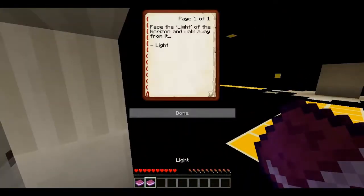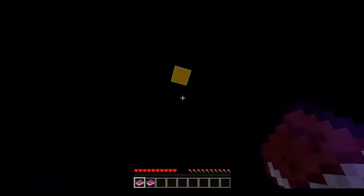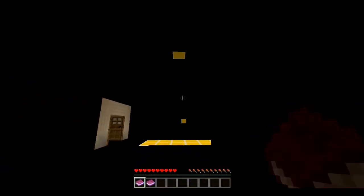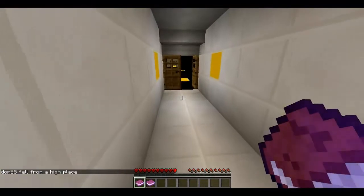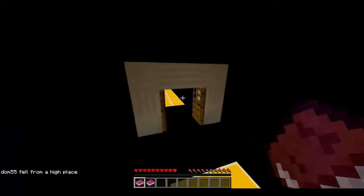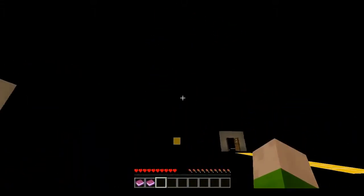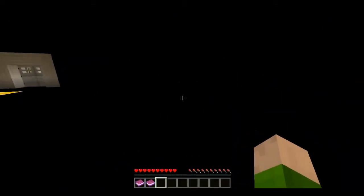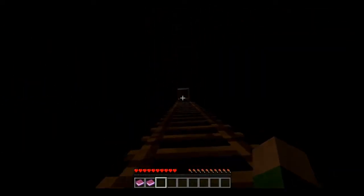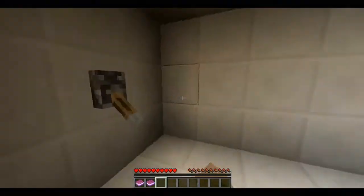What did it say? Face the light of the horizon and walk away from it. Stand under the light in the sky. Oh, okay — under the light in the sky, light on the horizon and walk away from it. Holy crap, oh my god — that actually worked! It's kind of puzzle parkour, which is nice. So there's the light in the sky — there was a ladder hidden behind here. Oh my god, that is amazing! I feel so smart for thinking of that.